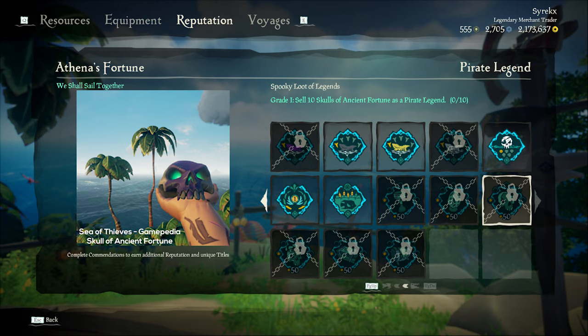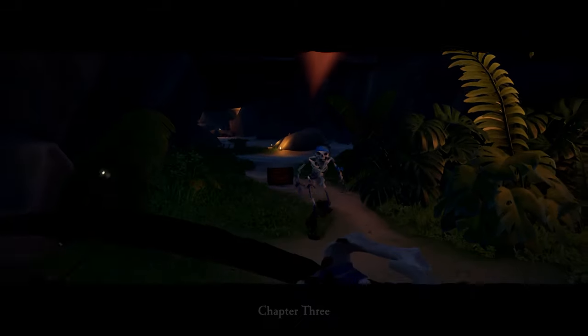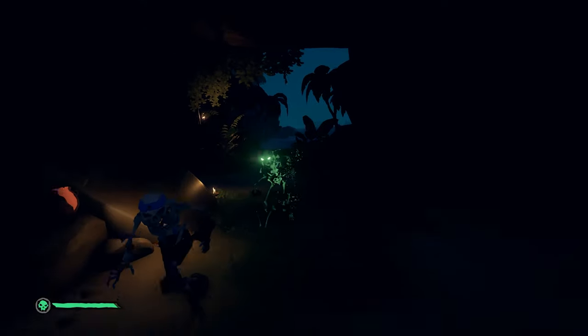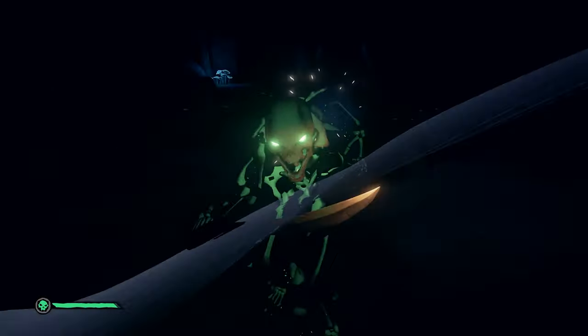The legendary capstan is obtainable after you achieve the Collector of Legendary Skulls and the Collector of Legendary Villainous Skulls titles. To get both, you need to sell 50 skulls of ancient fortune and 50 villainous skulls of ancient fortune to the Mysterious Stranger. These skulls can be found inside collector's chests, have a chance to be dropped by Shadow of Fate skeletons, or can be dropped by keg of ancient black powder wielding gunpowder skeletons.